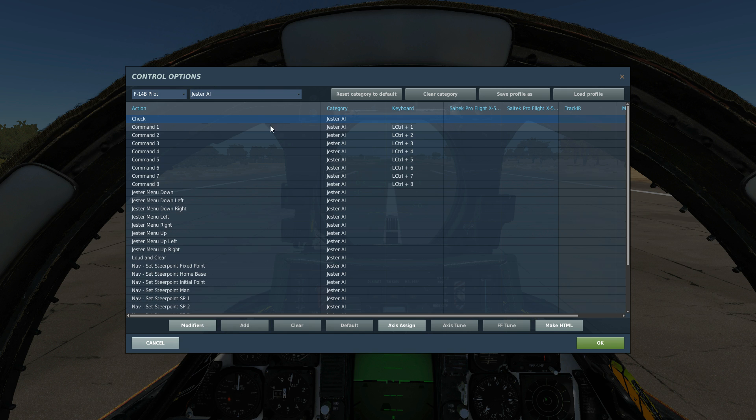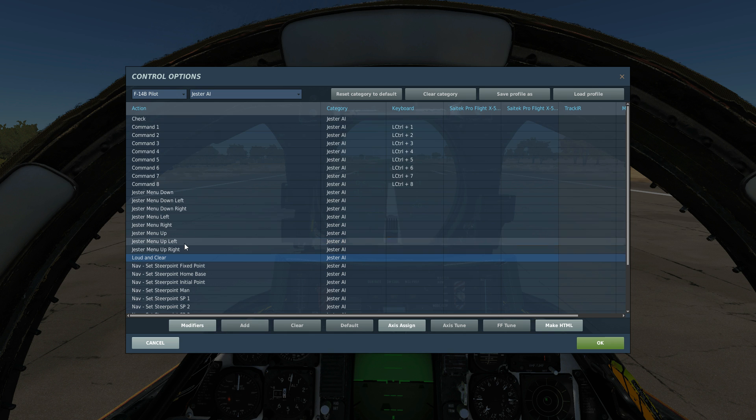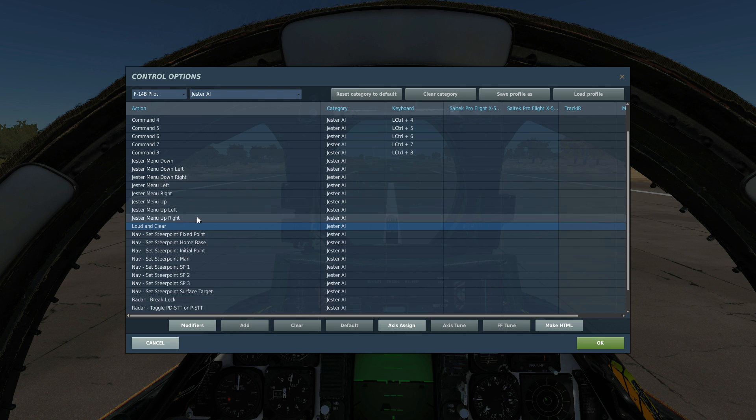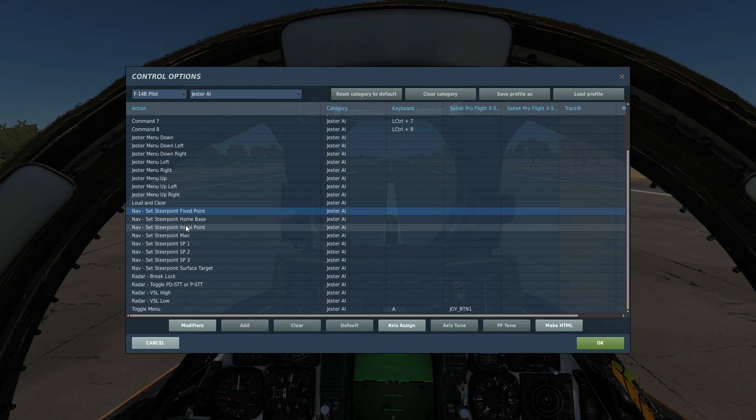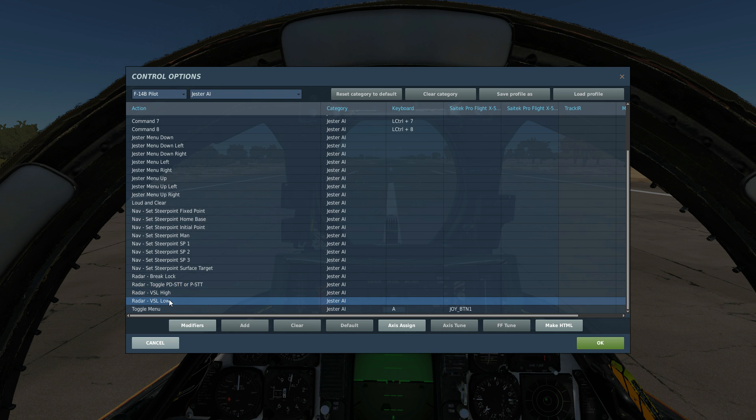As well as using the head tracker to navigate the Jester visual system, we can use basic keyboard commands — Left Control and 1 through 8 — changeable to HOTAS or keyboard. We also have Jester menu directions bindable to keys or joystick. There are navigation commands we'll use a lot worth binding, and in a fight you'll want brake lock and the toggle from PDT pulse Doppler to pulse STT lock — needed in a hurry at visual range. Radar vertical scan high and low are also worth having on hand.